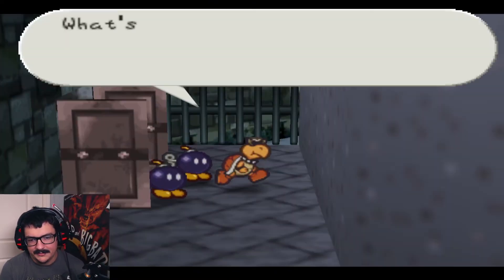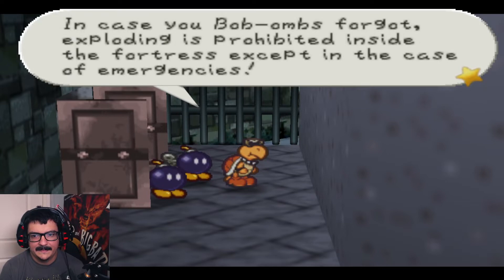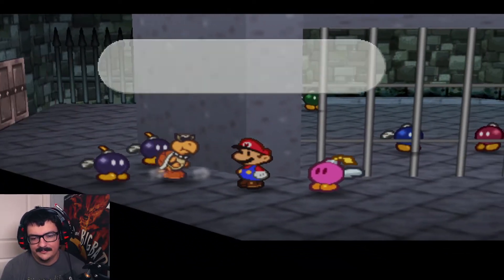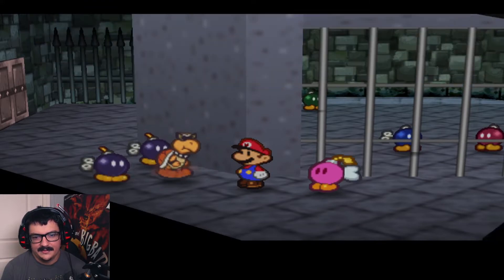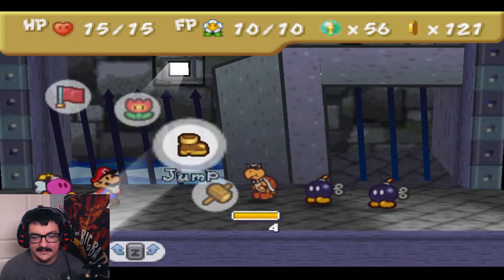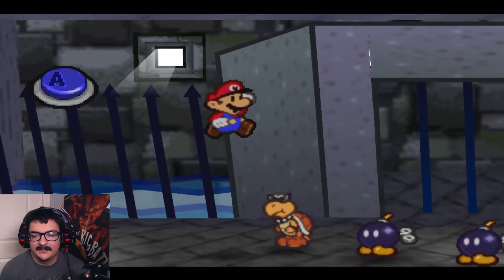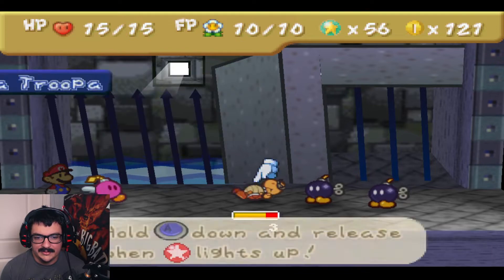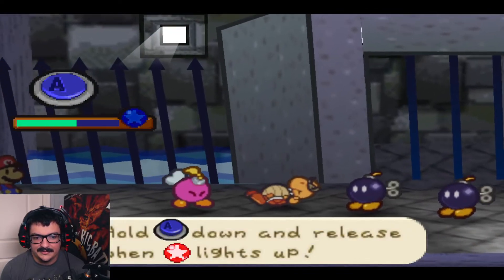Well, now we're gonna get a little bit of a tutorial fight for Bombette, which is unfortunate — because as you can see, there's Bombombs in this fight. Bombette, like I said, is not good against Bombombs because she can either turn them red or take damage from them. But I guess I'll show that off. Her attack is more of a hold A until the star shows up.